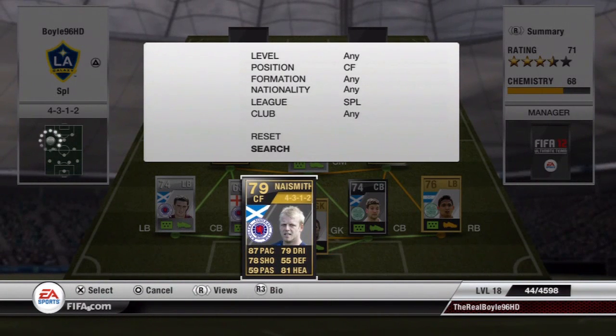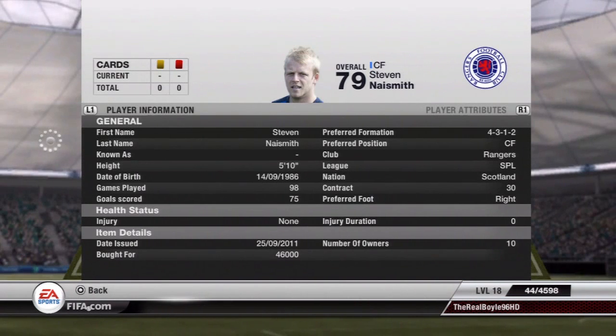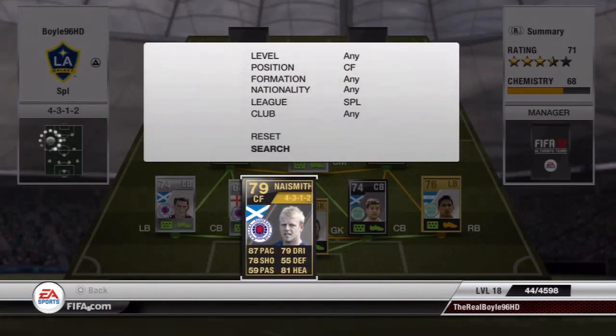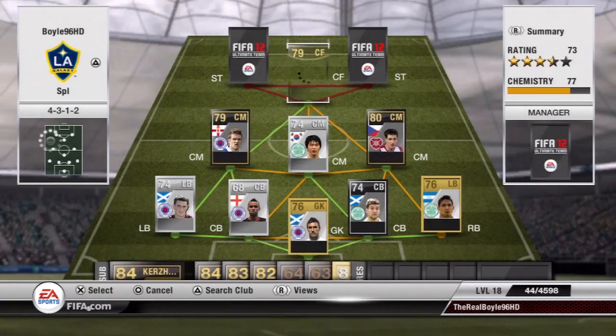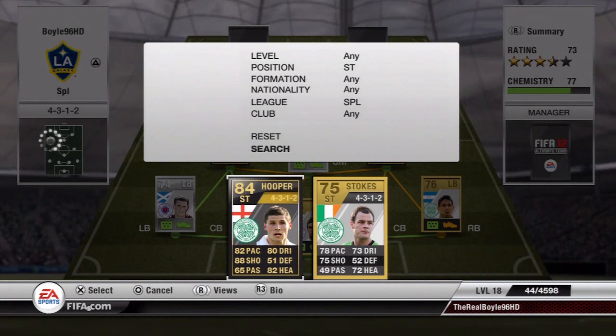Now we're on to Naismith, 87 pace, 78 shot, 79 dribbling, 81 heading. 46,000 coins in my formation, 5 foot 10. He is a really good player, has a lot of pace about him, great shot power, and is an absolute great player to score as your CAM or CF.